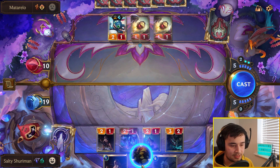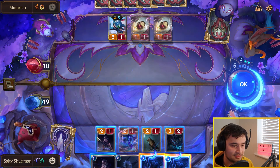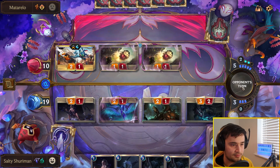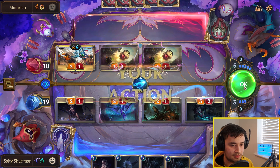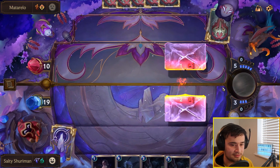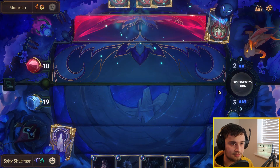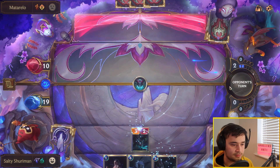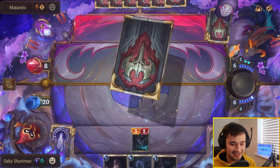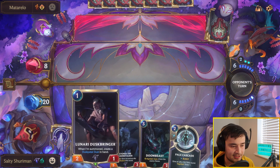I'm going to play Stalking Shadows first to see what I get — it's very likely I open attack though. We get Doom Boost which is insane, this might be game. We're just attacking with everything to push as much damage as possible. This is exactly what we want to see from him — this is desperation. We have no spells in hand so it's not worth banking this as spell mana. Make sure not to play the Ephemeral ones — that's a mistake I make quite a lot. Hel Cascade here is great. This turn we're just going to play Duskbringer and pass.